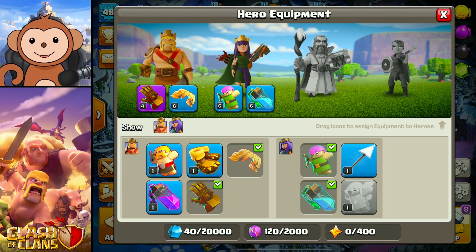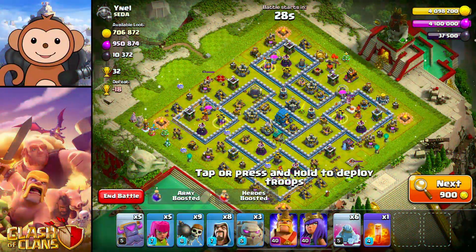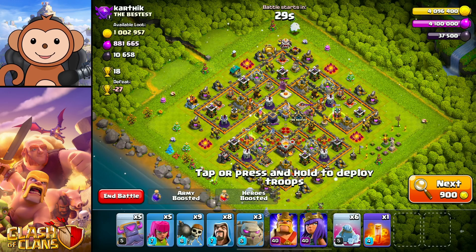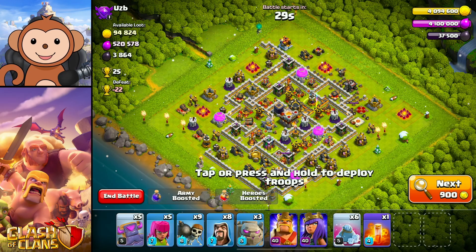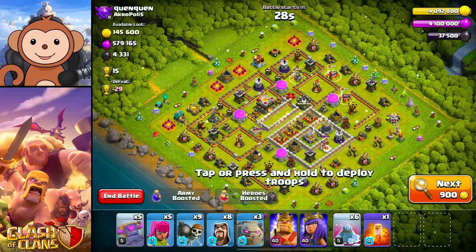I got very lucky because they changed how heroes work. Before, abilities used to be tied to every five levels — now they're tied to the blacksmith, where you can upgrade your abilities. With the event going on I picked up the Giant Gauntlet, which is super overpowered, and it worked out for me with my level three barb king. Normally I'd try to queen walk everything, but you can't queen walk a level three archer queen against a level 11 base — so I went with a very safe army composition to guarantee one or two stars. And it kind of worked out because I'm about to hit Masters.